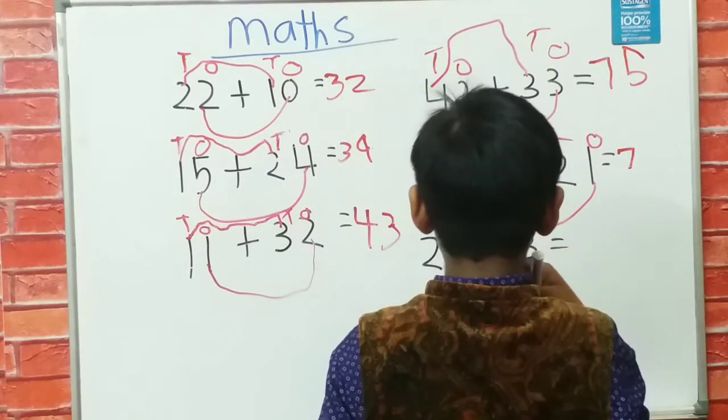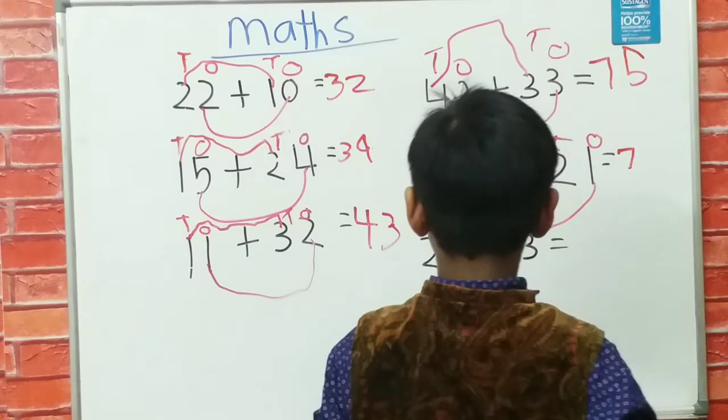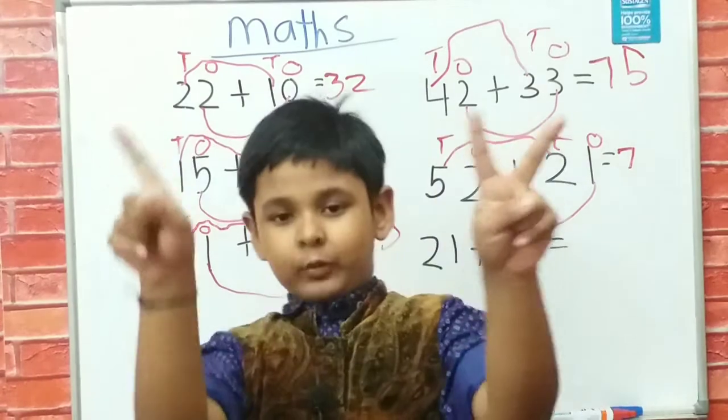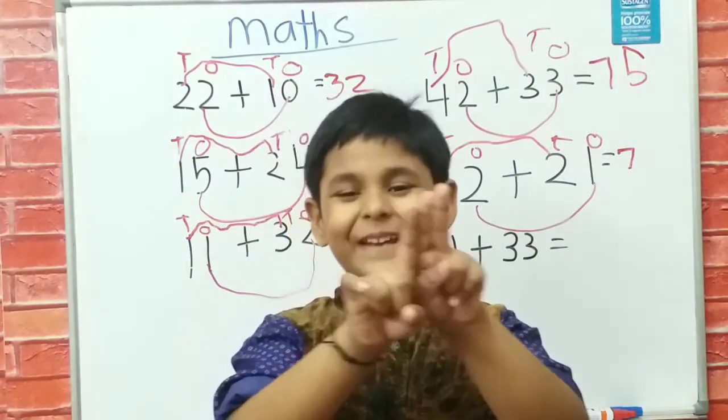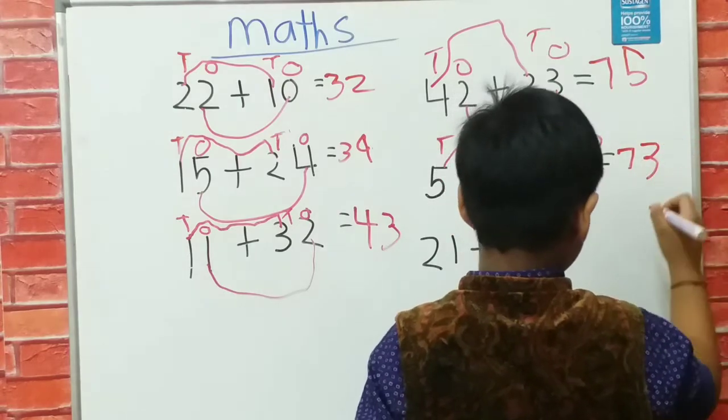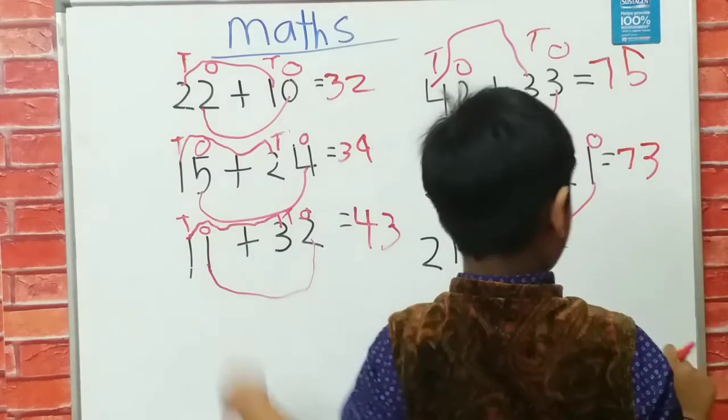Now I have 2 plus 1, and 2 plus 1 is 3. So it's 73! You see, 73.